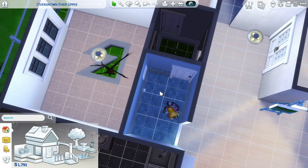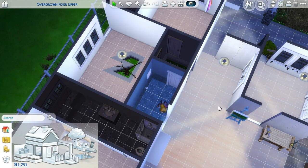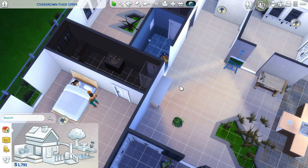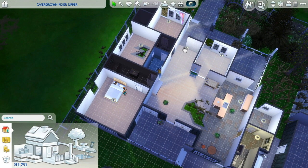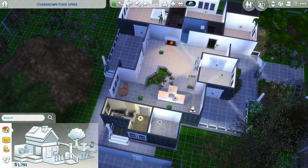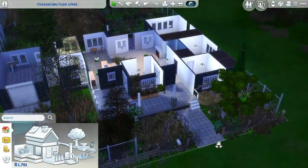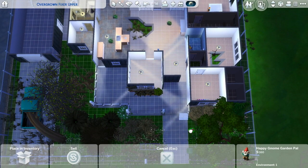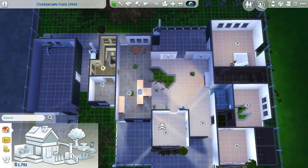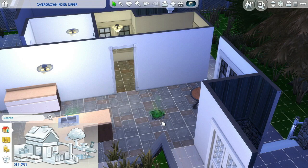I'm only selling what would be considered decor items — decor items are free reign in build-buy mode if you're just selling them. If you're purchasing, you can only purchase up to 10 items a day from build-buy mode — remember that as a rule. I can't sell the lighting fixtures because they're ceiling lights — you can't move or sell ceiling lights or wall sconces because they're hardwired into the house. You can buy or sell a floor lamp or table lamp, as those are decor items.